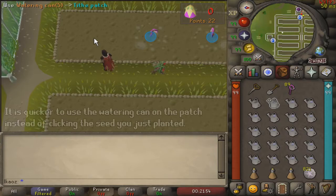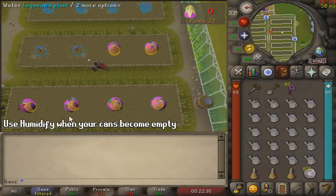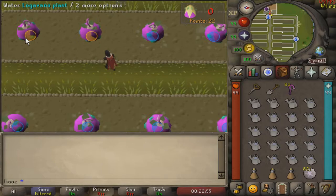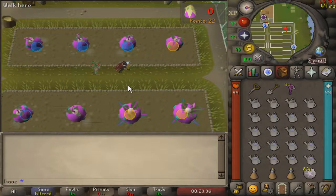If you become more efficient at doing this, you can have more than 20 seeds planted and do this quicker for more experience per hour. Remember to use the Humidify spell when your watering cans become empty, and if you're not using this method, refill them at the nearby barrels — but this can be slightly slower since the Humidify spell will refill all of your cans instead of one by one. Once you have collected all of your fruit, deposit them on the sack near the entrance to get your experience.